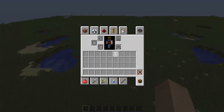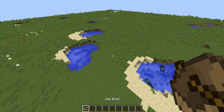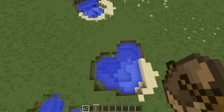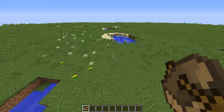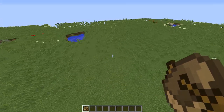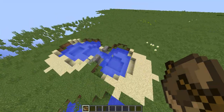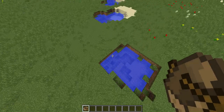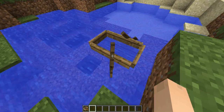The next awesome new feature: boats! Boats finally have oars on them in the computer version, and they work similarly to Minecraft Pocket Edition, which is awesome. If I can find a nice body of water over here — I'm pretty sure this will do — if you place one down you'll see it's all glory.